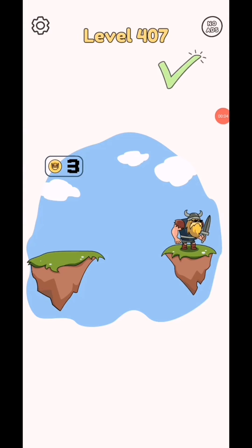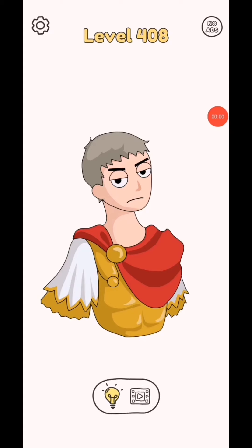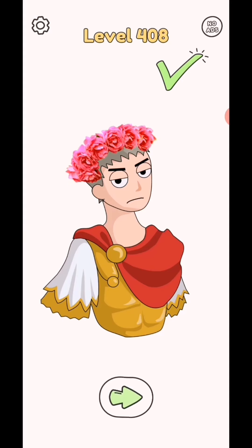Draw one part level 407. So draw like this and we will complete. Subscribe and follow test videos, click bell icon. Draw one part level 408. So in this level draw this flower and level complete.